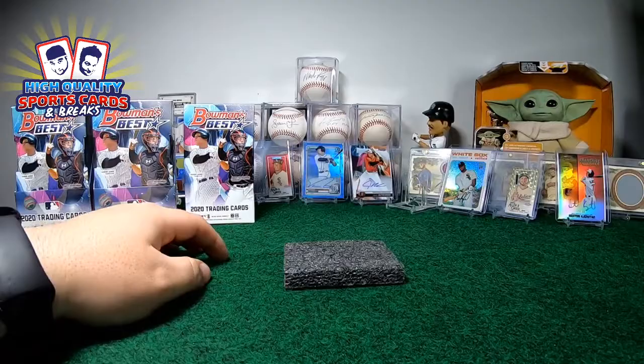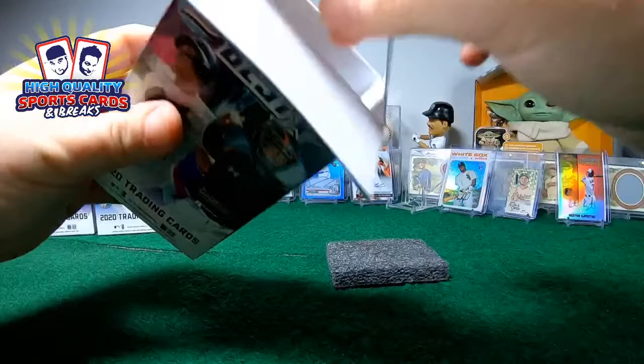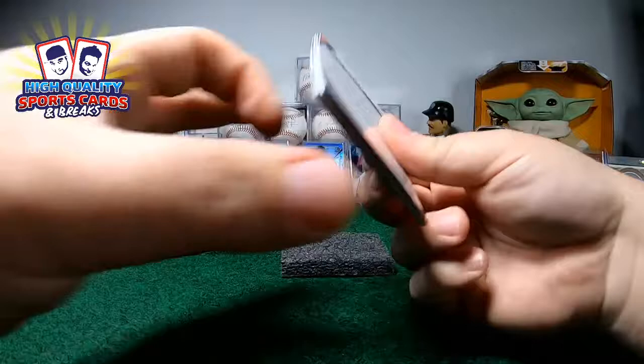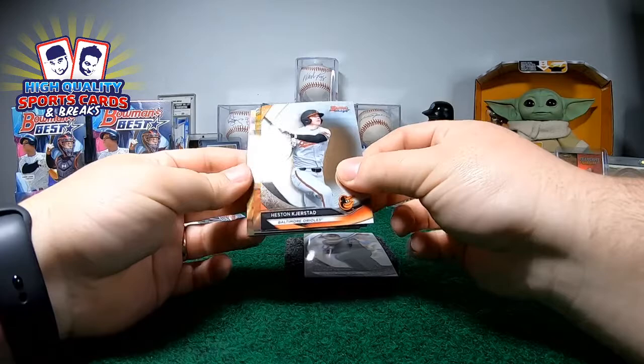Here we go — box number two, mini number two on this master number two. It's a 2-2 here. Maybe this 2-2 can bring some nice luck! Good luck. Goldie goldie man — I see crackers, I see gold here. Look at that!